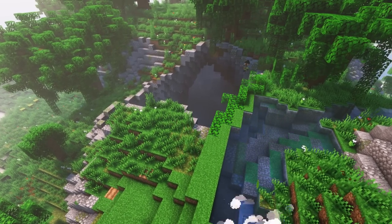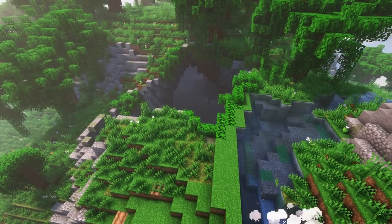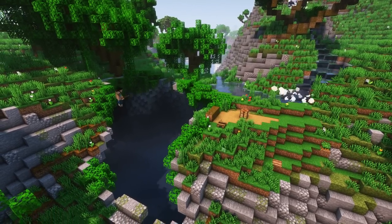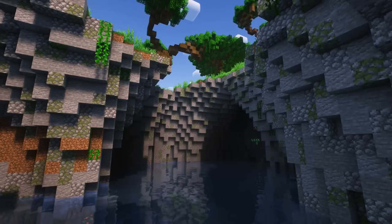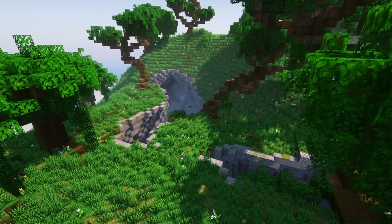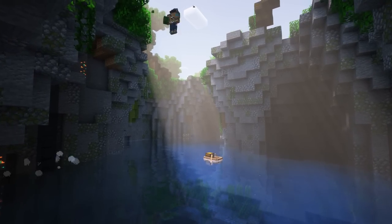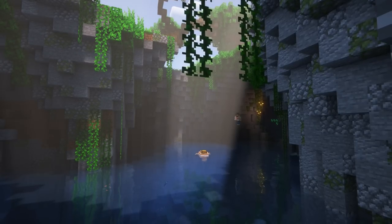Once I fixed all the broken water spots and added vegetation, I added even more vegetation to the cave entrances on the surface — a ton of leaves around the edges and vines going down. To add more character I made a tiny campsite. Then I moved over to the second cave entrance, and did the exact same thing there and added a tiny boat with a chest in the center of the ravine. It looks so beautiful.